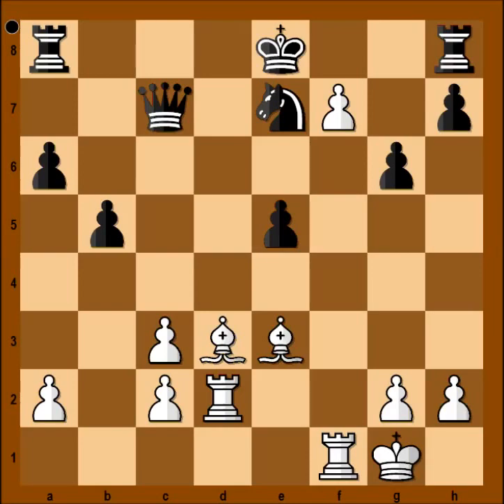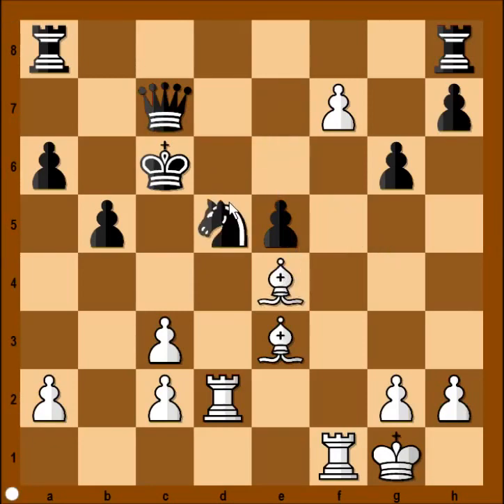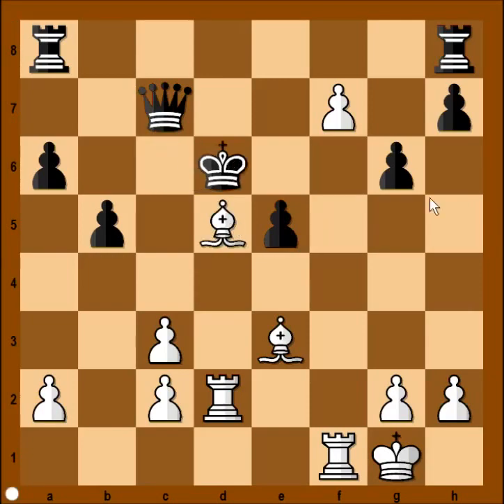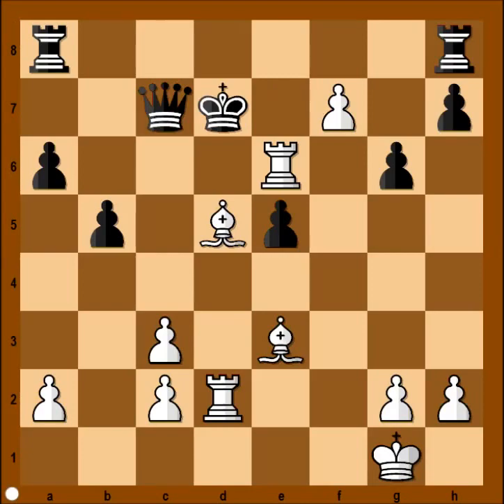I will show you just one possible continuation in which black wasn't interested at all. It's possible to play king to d7, then check, king to c6, check, knight to d5, bishop takes knight — check, king to d6, check, king to e7, check, king to d7, discovered check.